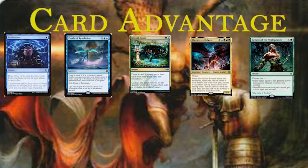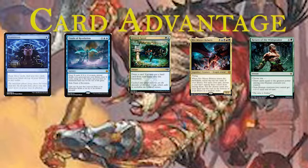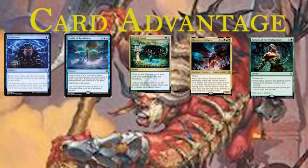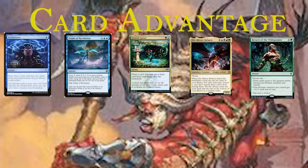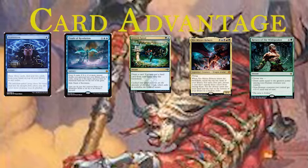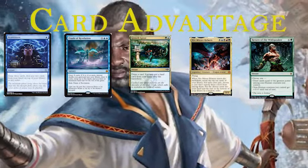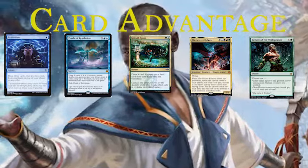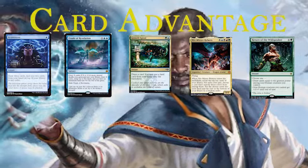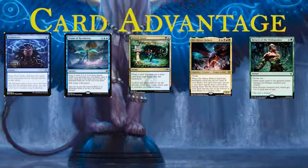You can cast Return of the Wildspeaker once you've declared attackers and they've declared blockers and then just wipe them out. Seeing as we're running very few - in fact almost no humans in the whole deck - we have absolutely no humans whatsoever. Sram is a dwarf. So this card in our deck is extremely powerful. Even the tokens from Finale of Glory are just soldiers, not humans, so they get buffed as well. Return of the Wildspeaker is extremely powerful in our deck.